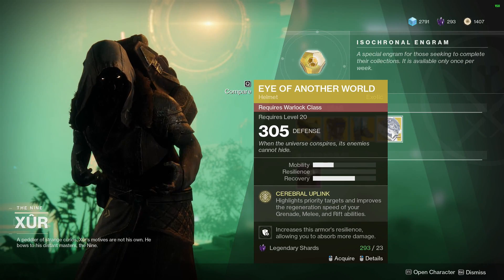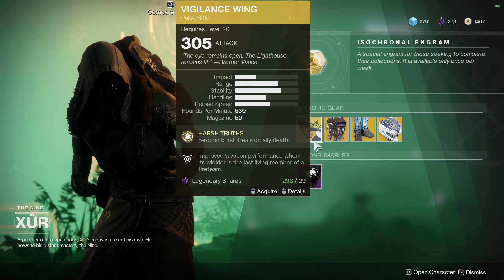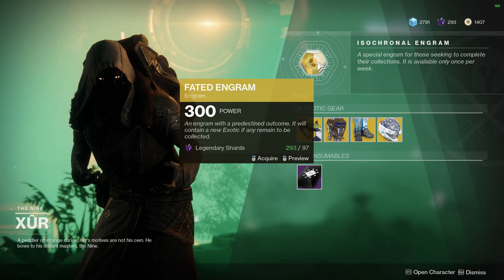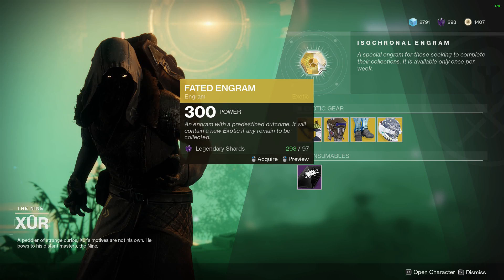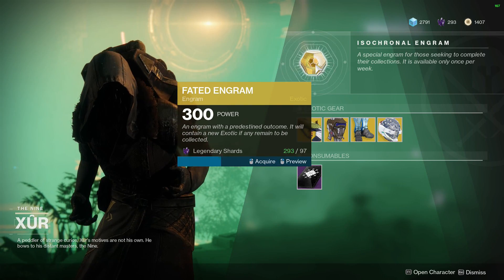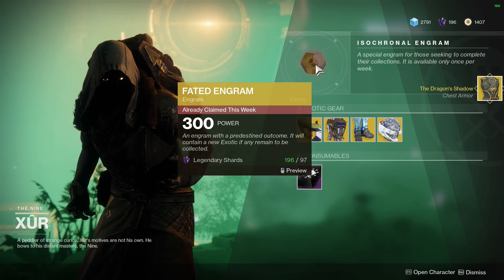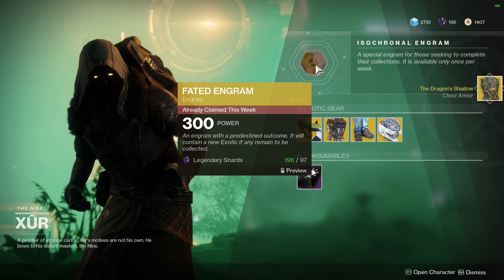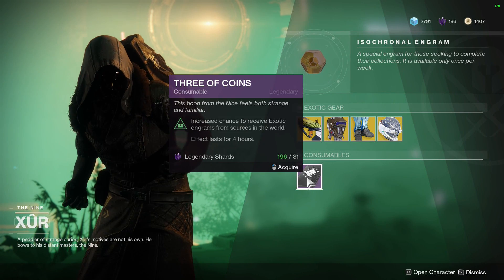This is like a year-one, week-one inventory. Anyway, shall I buy the fated engram for our happy New Year shenanigans? I'm on my hunter — I want the Gemini Jester pants. Let's have a look. For 97 legendary shards... and we're gonna get a duplicate. I've had that chestpiece a thousand billion times already. That is pretty rough, ladies and gentlemen.